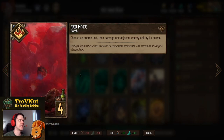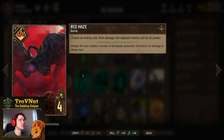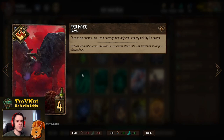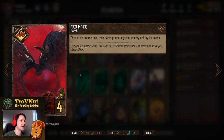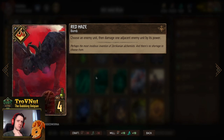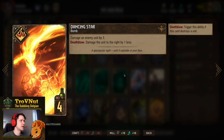Otherwise you can also use your leader ability to kill something of four power, but we'll talk about that later. Now we have Red Haze, which is our tall removal card — it's also a Bomb, so Madoc comes out of the deck. You choose an enemy unit and then damage one adjacent enemy unit by its power. Very situational but can work out well if your opponent doesn't think about it, since it requires two big units right next to each other. You could also move a unit away with your leader ability and then use Red Haze.